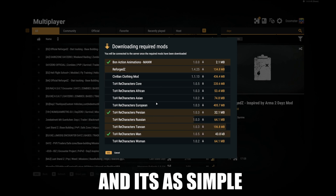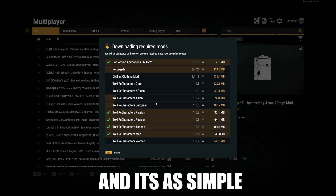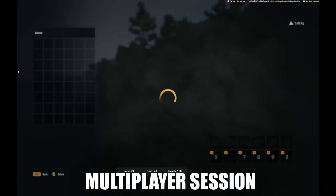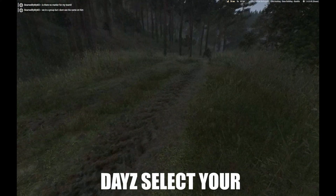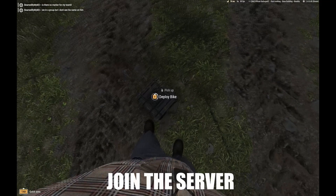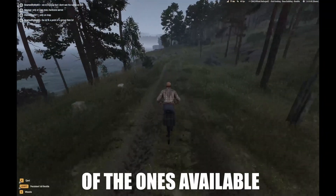It's not a difficult process whatsoever. To recap: download the game onto your Steam library, join a multiplayer session, filter and type in DayZ, select your favorite DayZ server, download the mods, and once the mods have downloaded you will automatically join the server.